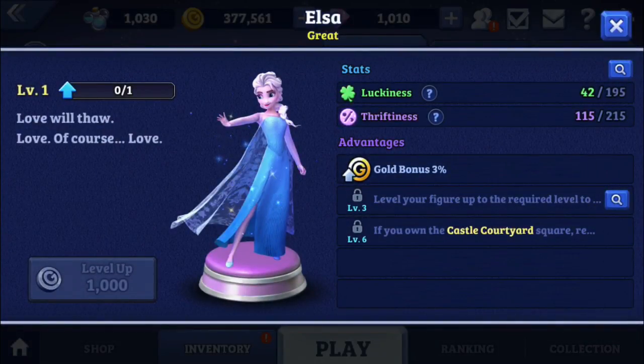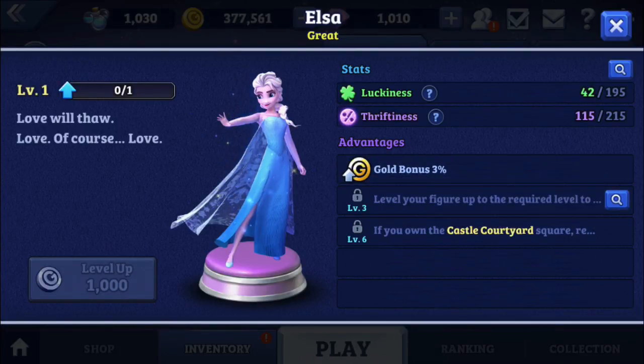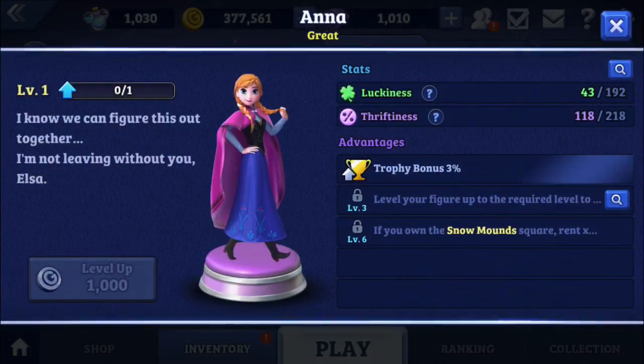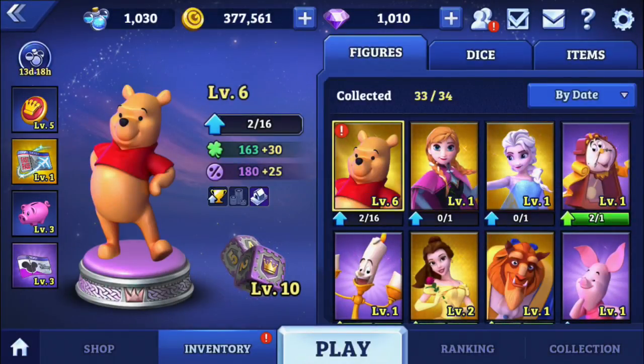Her other skill levels your figure up to get a 40% rent hike on your squares, and if you own castle courtyard it's times two. I really want to know more, but we'd have to get her to level three — there's got to be some extra condition to that. If we get her to level three, we'll see more on that.